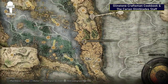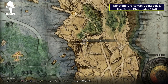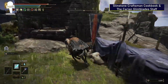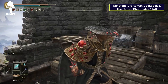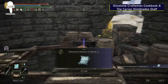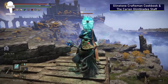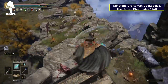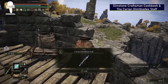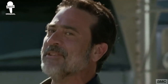The Glintstone Craftsman's Cookbook and the Carian Glintblade Staff. Head to the Highway Lookout Tower and make your way through the enemies — it's okay to just run past them and head up the first ladder. Inside the first chest will be the Glintstone Craftsman's Cookbook, which gives you the ability to craft an Albinauric Pot. Then head up the next ladder, knock the goofy-looking enemy off the tower, asserting your dominance, and retrieve the Carian Glintblade Staff from the body. Easy peasy lemon squeezy.